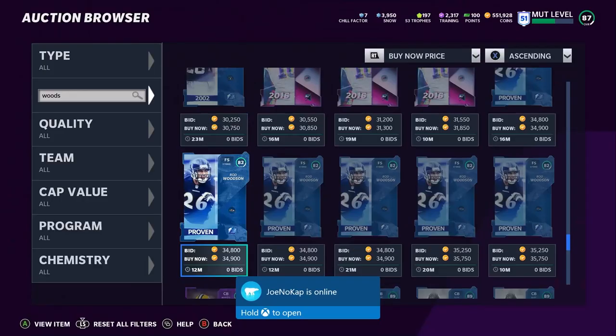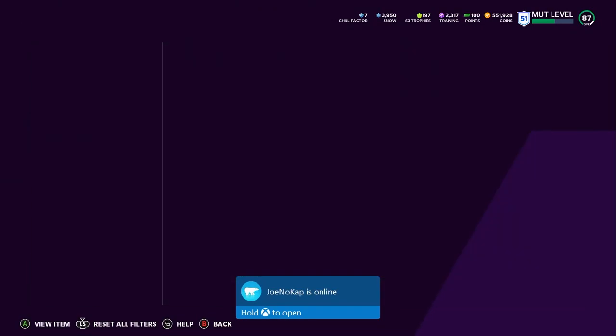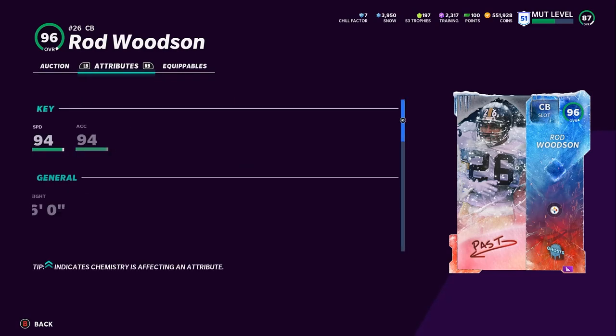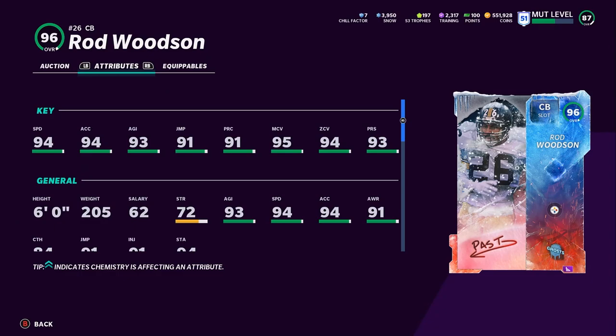Next on the list we have Rod Woodson. A lot of people are underrating Rod Woodson here with his pricing — maybe people don't like his abilities. But if you look at the pure stats, that's what we're basing these cards off of. Powered up and chemmed up, Rod Woodson gets to 97 overall.